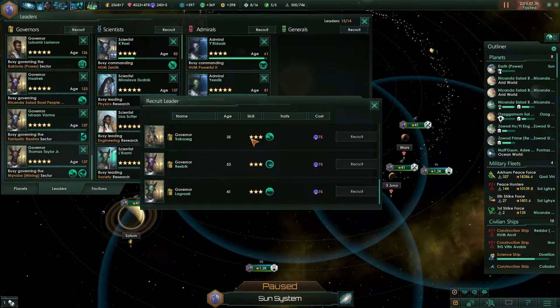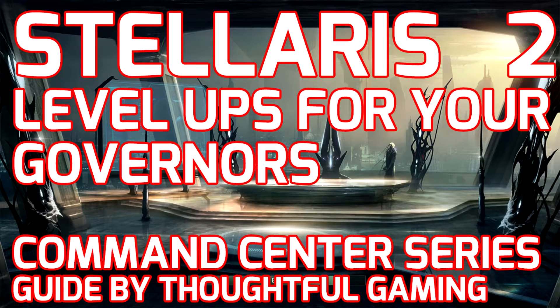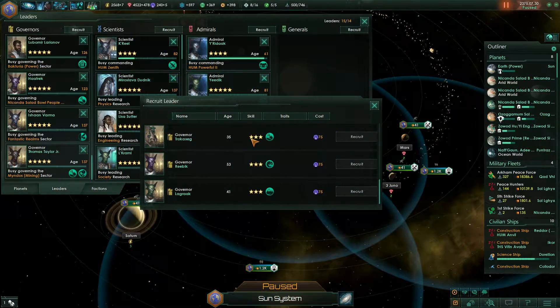You want them to level up. There are multiple methods to do that. The most include: clearing blockers gives you some experience, building buildings gives more experience, and growing pops gives the most experience. These are really the main things to go for if you want to level up these governors. Also, planetary edicts give a small amount of the resources spent to your governor as experience points.